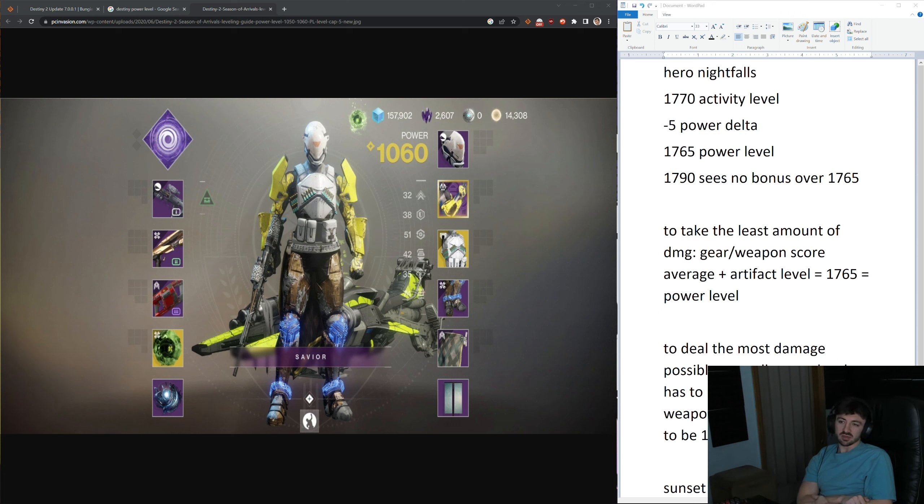The Hero Nightfall is going to be a 1770 activity. The activity level is 1770, and you're going to be capped 5 levels lower than that. If it says you're going to be 5 levels lower than the activity, that means you are capped 5 levels lower — so 5 levels lower than 1770 is 1765. To see no disadvantages in the mission or a strike at all, you're going to need to be 1765 power level.